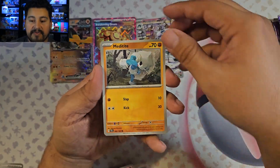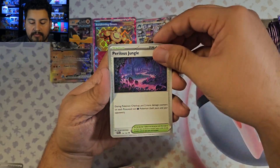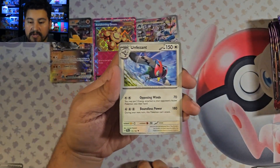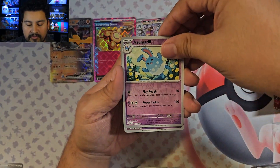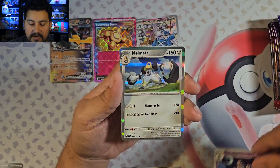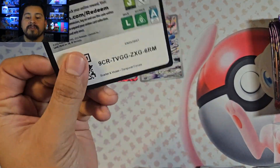Mawile, Metagite, Turtonator, Hoothoot, Perilous Jungle, Unfezant. Sinistcha Corch, Azumarill Reverse, Behemoth Reverse, and a Melmetal Hollow. Fire Energy and code.